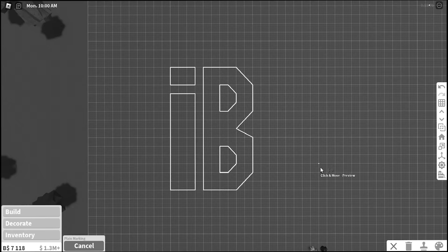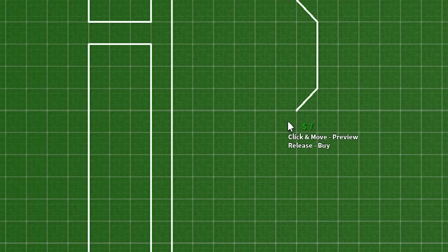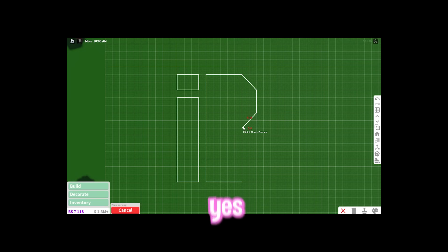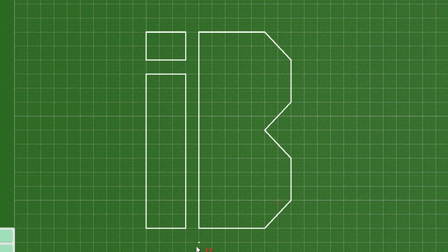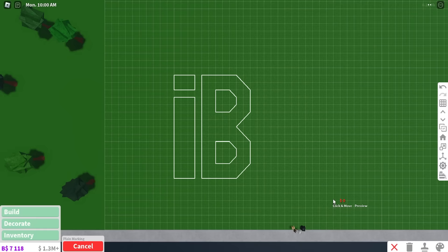Wait, hold up. Bestie, what is that? This one will be the one. I sense it in my fingertips. That kind of looks big. B for big. Okay, that works. I'm proud of the B.